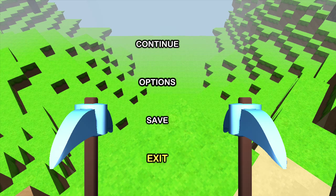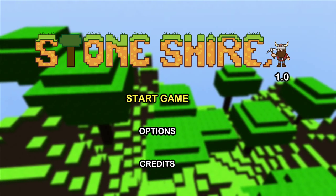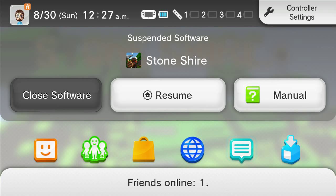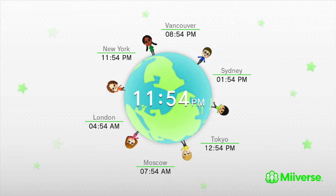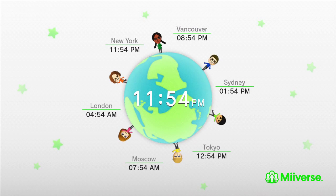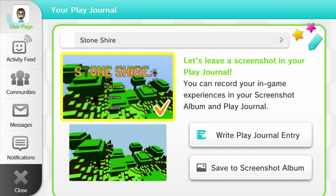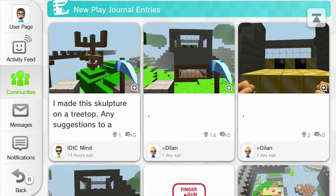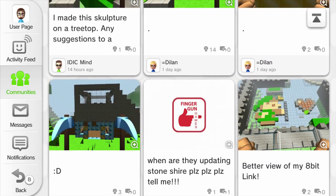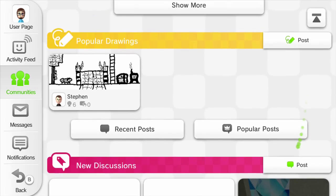Let's exit and save, and head over to the Miiverse. So yeah, 1.0 — let's go to the Stone Shire community and see some of the posts from other people. Someone already made an 8-bit Link, which is kind of neat considering the palette of blocks you can work with is pretty small at this point.